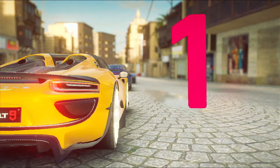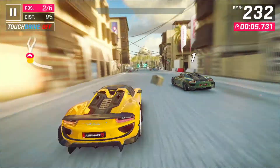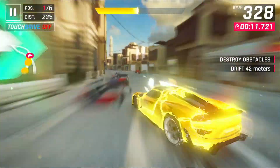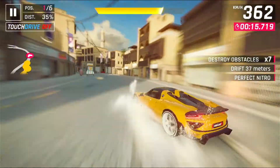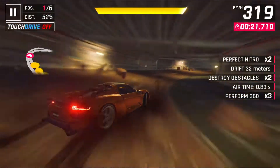So at the start I'm going to begin with a perfect nitro, try and get myself ahead of the AI so that they are out of the picture. You're going to drift around this corner, catch that bottle, and then with a perfect run we'll have enough shockwave — and another — and a few perfect nitros.